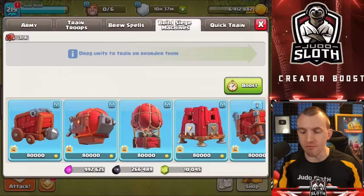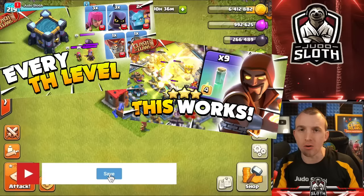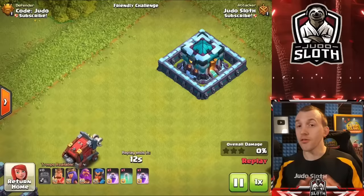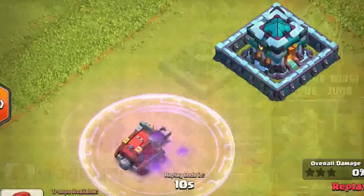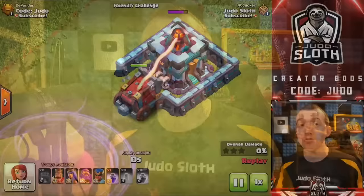Siege machines are a special unit in Clash of Clans with special rules that apply to all of them, but just like troops they are very different in how they act. The first thing you should know is spells do not work on them — rage spells, heal spells, invisibility spell — they are immune to spells, so it doesn't matter which one you use; it has zero impact on siege machines.